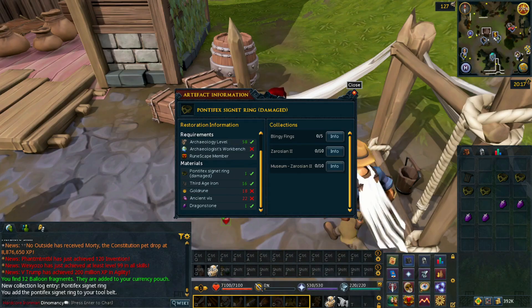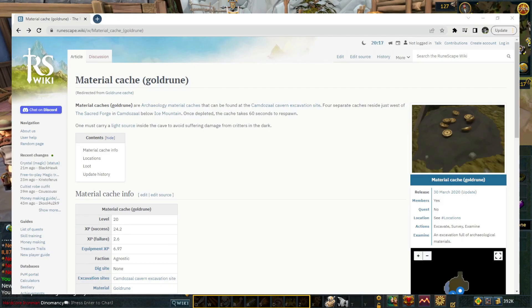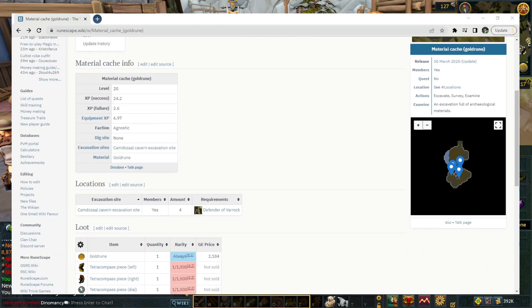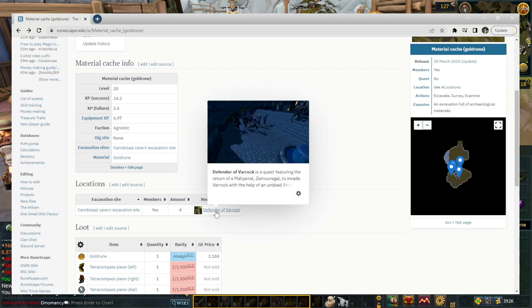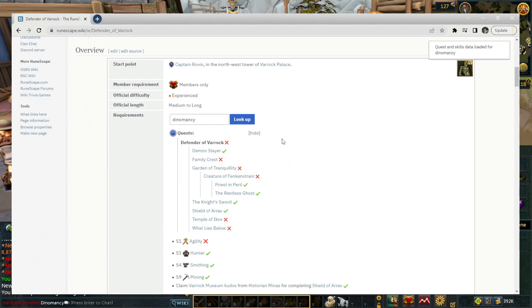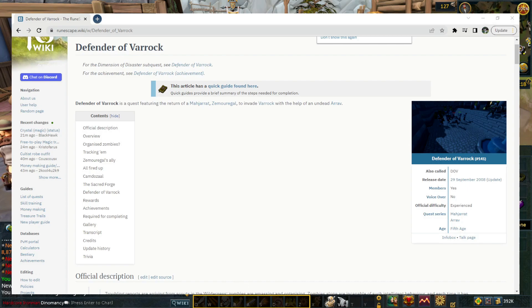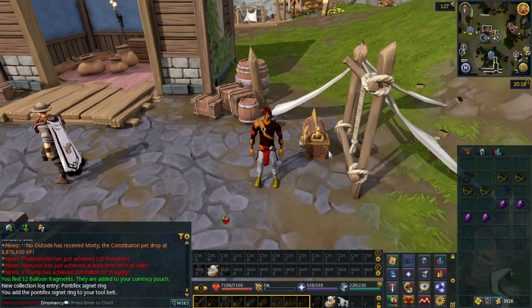There is one final thing holding me back from reaching Level 60 Archaeology — I really need Gold Rune, and this is one of the more difficult material caches to unlock. There's only one place where these material caches are located, and to reach it you need to complete the Defender of Varrock quest, which is a significant quest. That means I need to do What Lies Below, Temple of Ikov, Creature of Frankenstein, Garden of Tranquility, and then finally Defender of Varrock. I have all the level requirements already except for one Agility level, so I might as well just get started.